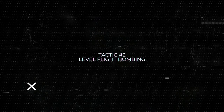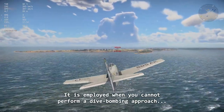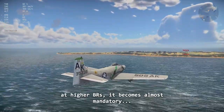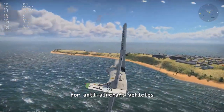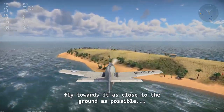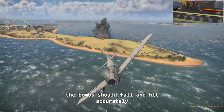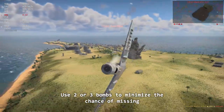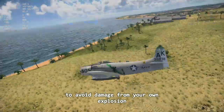Tactic number two: Level Flight Bombing. This is the more advanced of the two tactics and requires precise timing. It is employed when you cannot perform a dive bombing approach at mid to low BRs. However, at higher BRs it becomes almost mandatory, since flying at high altitudes makes you an easy target for anti-air vehicles. Once you have located your target, fly towards it as close to the ground as possible, then drop your bomb approximately one second before passing over. Due to the proximity to the ground, the bomb should fall and hit accurately. Use two or three bombs to minimize the chance of missing. Remember to set your bomb fuse time to at least 1.5 seconds to avoid damage from your own explosion.